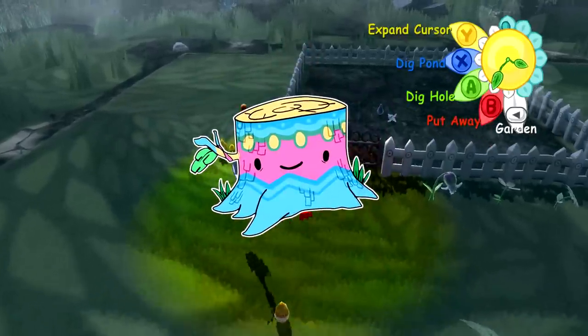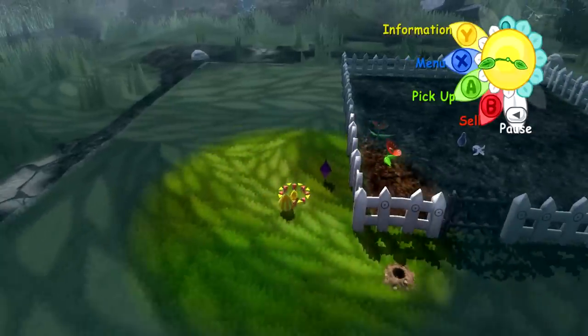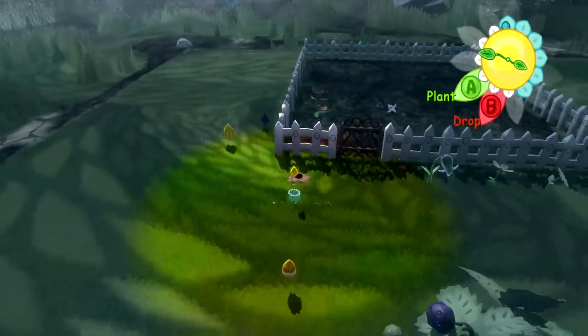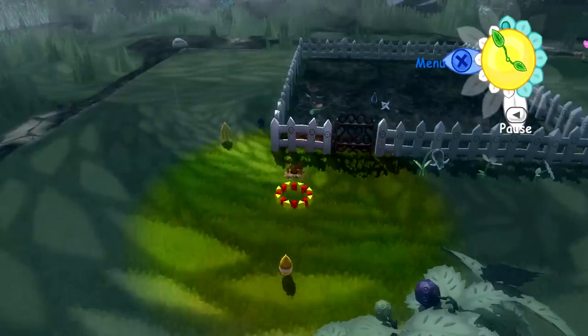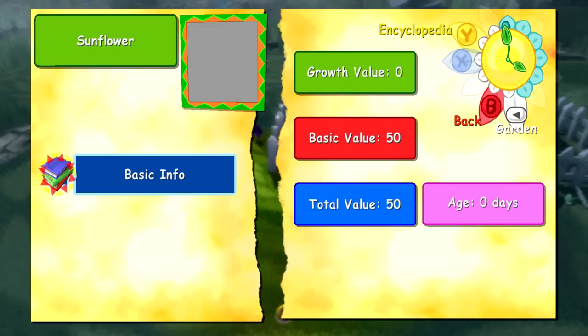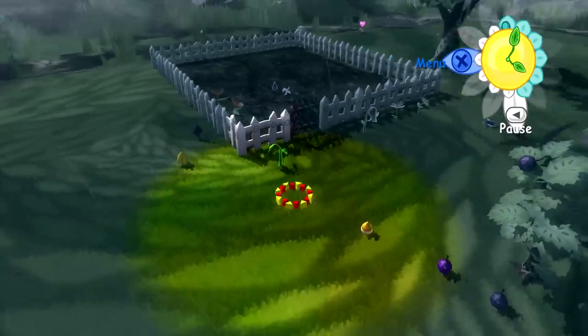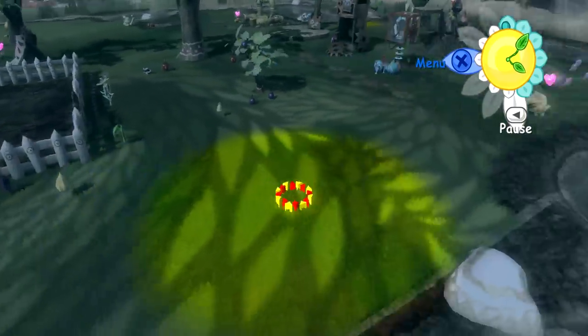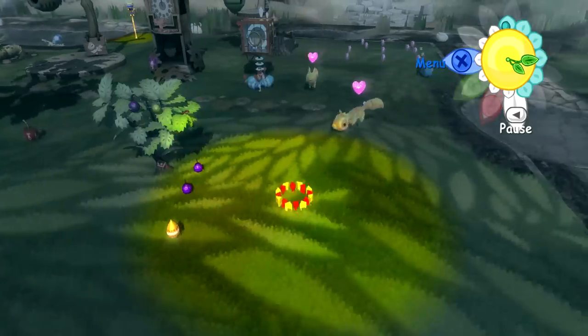Gooseberry bush: green fertilizer immediately after planting, then again after it shakes its first leaves, and then again after the sunflower. Gooseberry is a bush, so you want to dig another little hole near that blackberry bush.